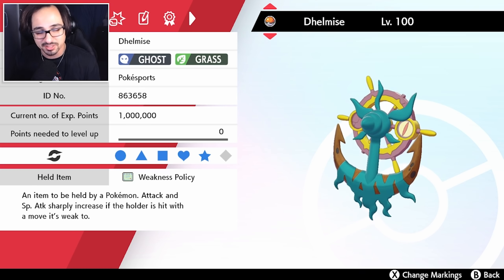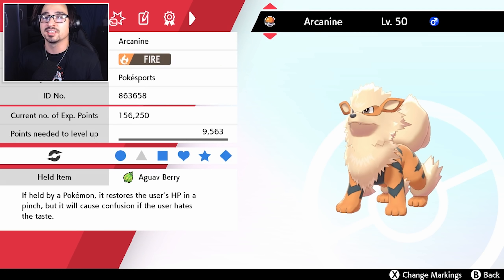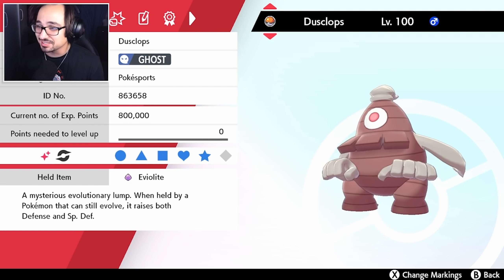Weakness Policy on Delmise is busted, especially when you proc it with not Arcanine, not Primarina. Dusclops with Shadow Sneak is one of the best ways to proc your own Weakness Policy. It does kind of fail to redirection, but thankfully there aren't that many redirections in Series 6, so that won't be too big of a problem.